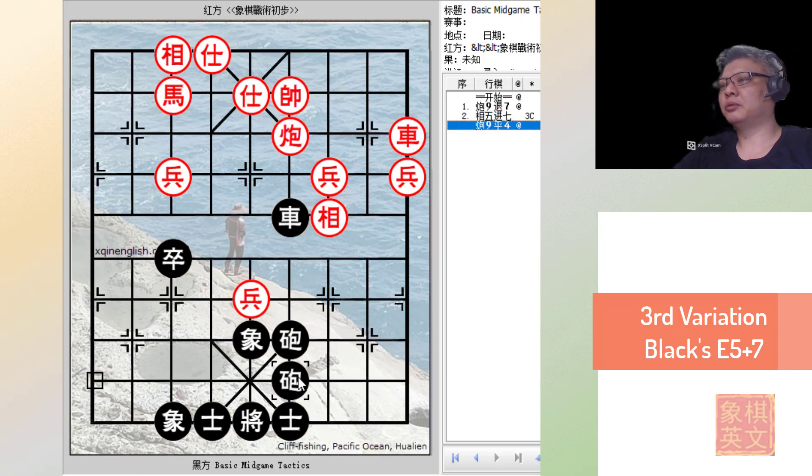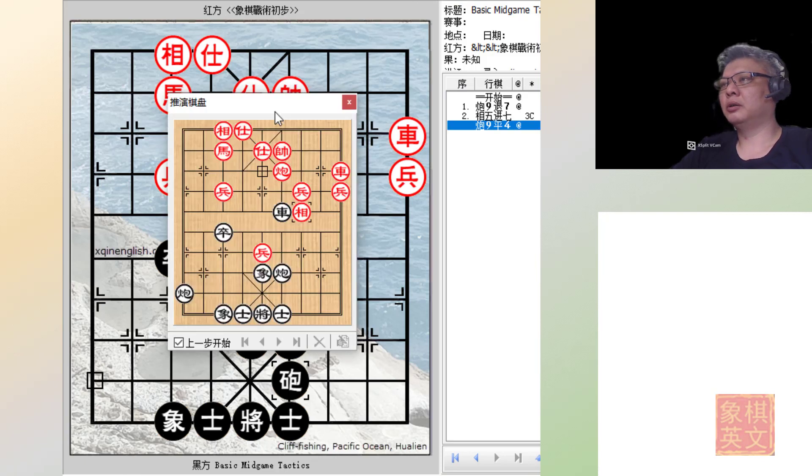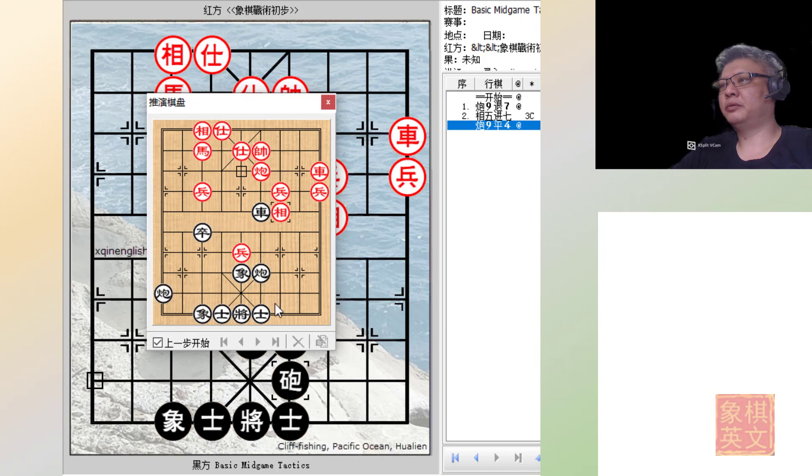Now what about e5+7? Black would simply play c9=6 and threaten to checkmate. To explain for beginners: if red made any other move, for example e3+4, this would be a checkmate because the chariot will be delivering a check, and so would the cannon.